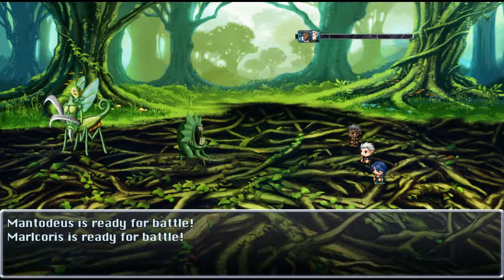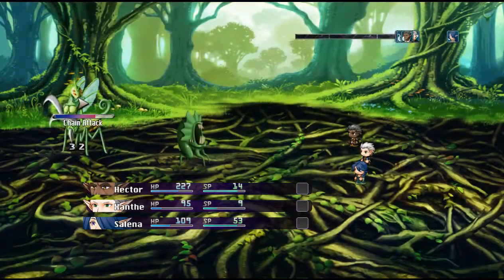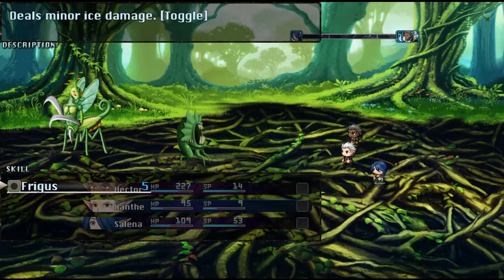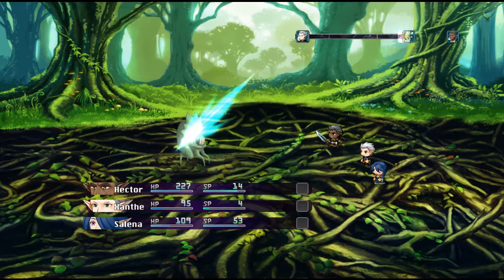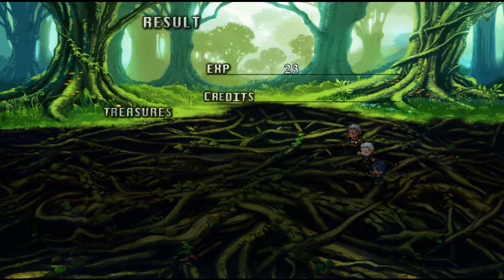Mantodeus and a Malkoros. I'll show you the toggle thing. See how it says deals minor highest damage and it says toggle? Anything that says toggle, you just press the X button. You can hit all on this and it does less damage, but I was able to finish off the Maltodeus and also hit the other guy.